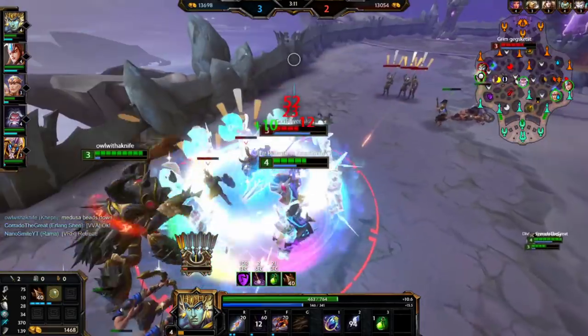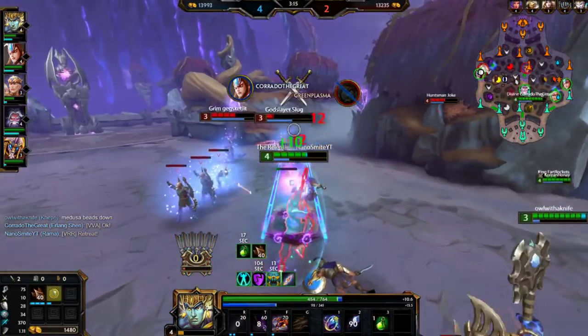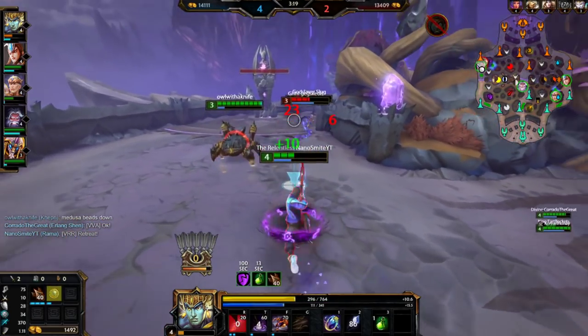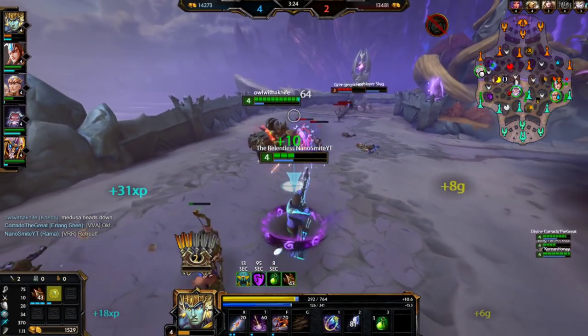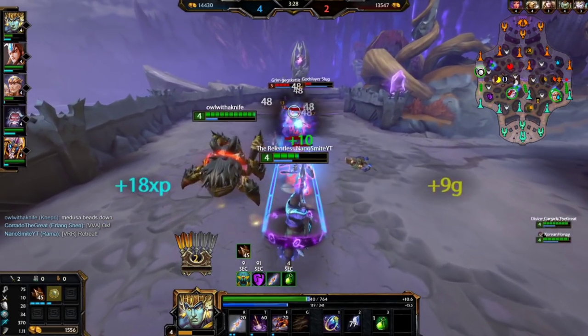She might die here because she already dashed. If I can hit an auto - she's a little too tanky for my liking. We'll take the trade. I don't want to get ganked by Thor here, so I'm going to clear this wave and go immediately to purple.